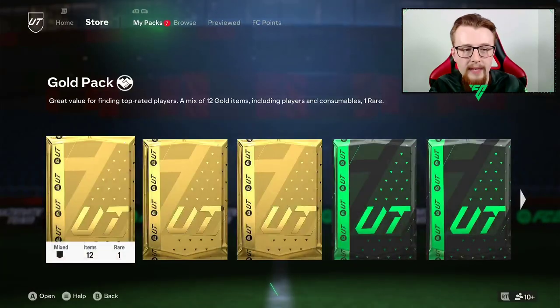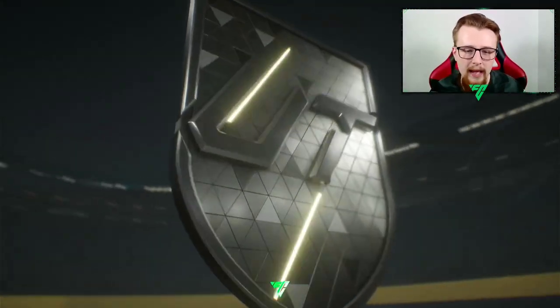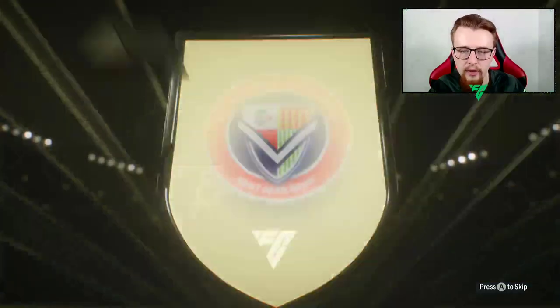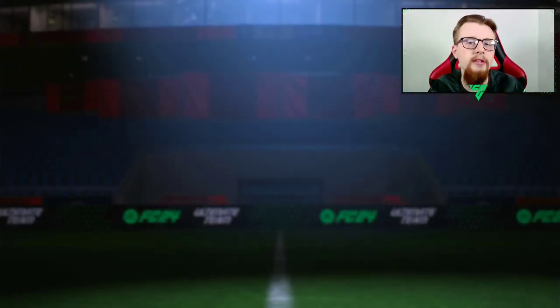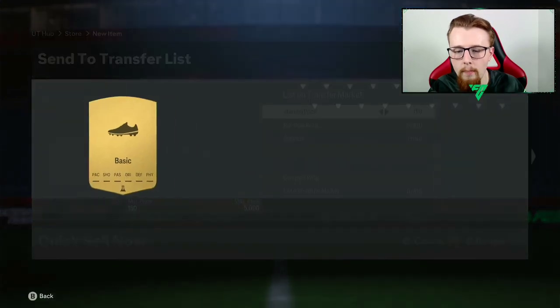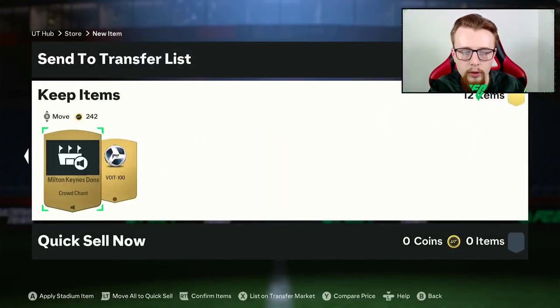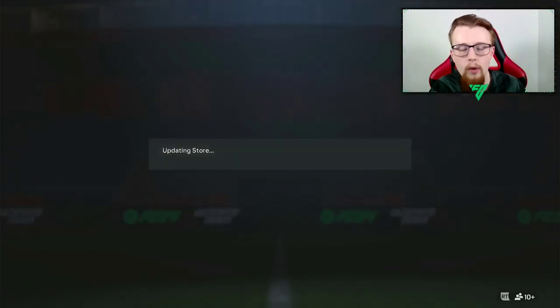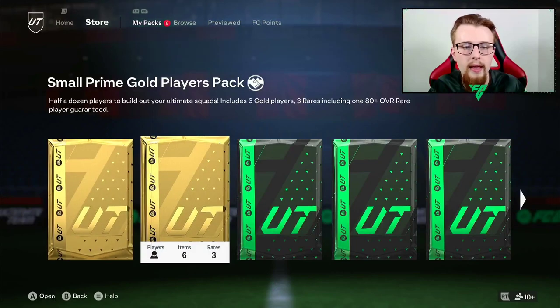We also get a tradable gold pack out of it which is a nice added bonus. A Spanish left winger - it's not going to be good and that's fine. If it was Ansu Fati I might change my mind on who we do as an upgrade, but a base card isn't going to be good right now. Anything like crowd-chemistry cards that are worth coins we're just going to discard - they don't sell because everybody's trying to sell them.